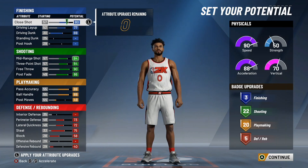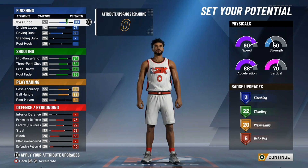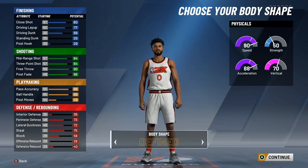In total we've got 3 finishing badges, 22 shooting, 20 playmaking, and 5 defensive rebounding — that's 50 badges total, which is pretty good. I always try to keep these builds similar to the actual player. I could have gone different ways, but I like having it stay similar to the player I'm making. For body style, it doesn't really matter — just pick whatever you want.